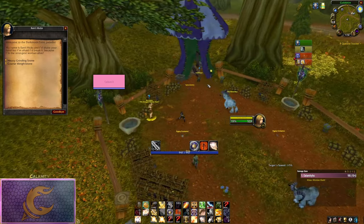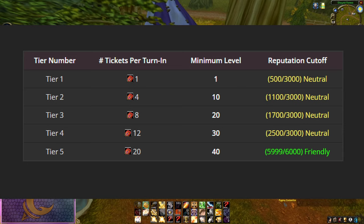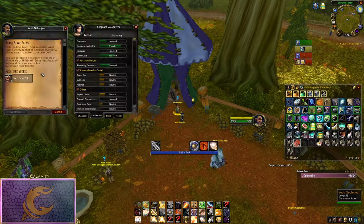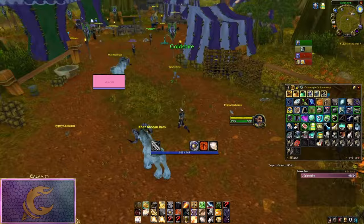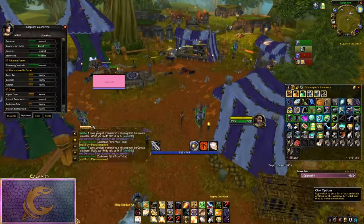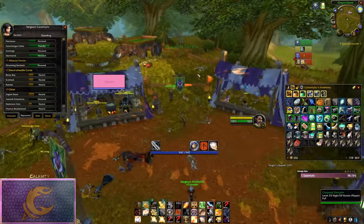The first change from Normal Classic is that the Darkmoon Faire ticket quests have had their reputation cutoff removed. In Phase 1 of Season of Discovery, the Tier 3 quests and higher have been disabled. This means you're spamming Tier 1 and Tier 2 turn-ins, depending on which is more financially sound for you, instead of doing the highest tier you can. In later phases, naturally more turn-ins will be enabled. I will update a pinned comment down below when new tiers are enabled.